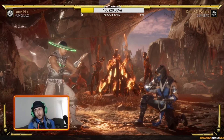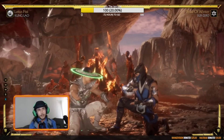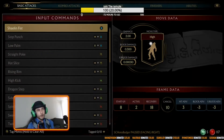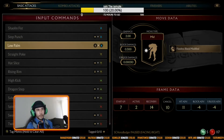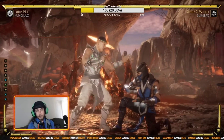So when you're in close range, you use your down one or your down three. Those are used for frame advantage, specifically, and jailing, and low profiling. Your fastest moves are usually going to be your standing jab — eight frame startup — and the down poke is seven frame startup.